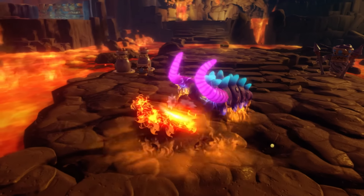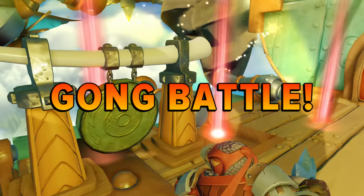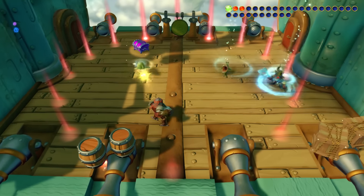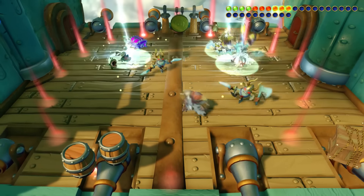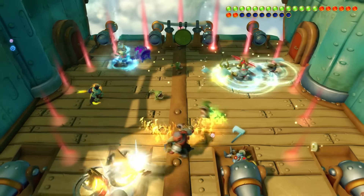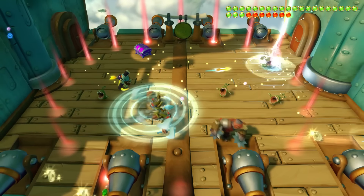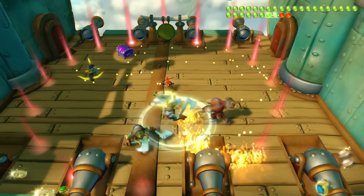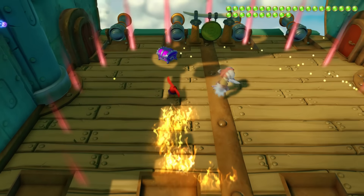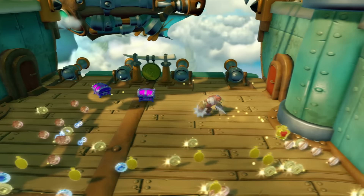We've seen quite a few new levels now in various different ways, so I need to try to string them together and work out which enemies go with which level. This is the gong battle — we saw this previously with Barbella, and Taekwon Crow is making light work of the enemies here as well. You can see the little red jewels getting filled up, and with one last one, he's completed that gong challenge and gets his just reward.